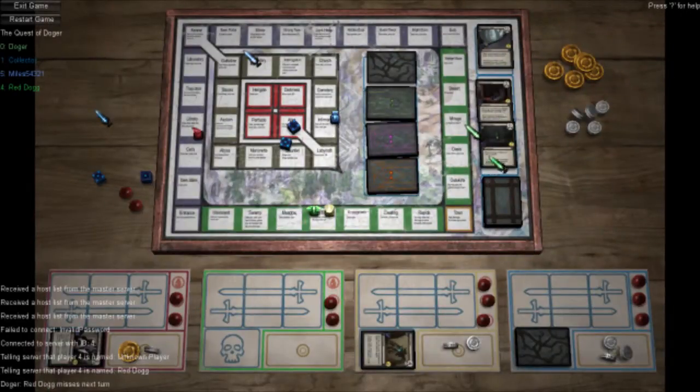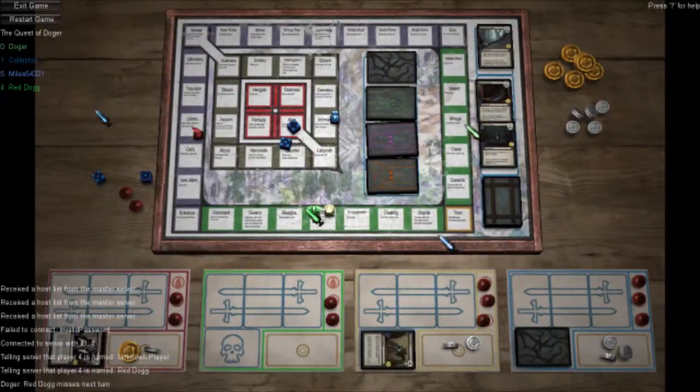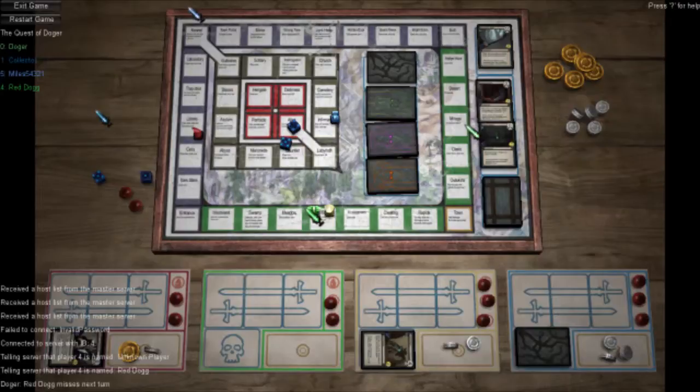Draw three, picks up one opponent. Draw three, opponent picks one. But you get a free equipment — draw one from the deck. And then when you go to Town, you can get your health back. I guess I'll go to Town.